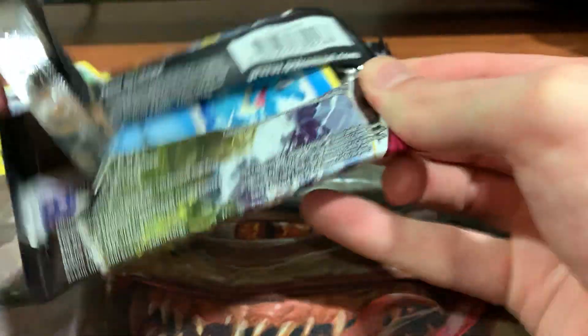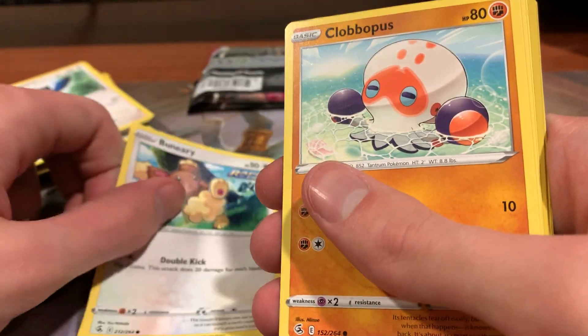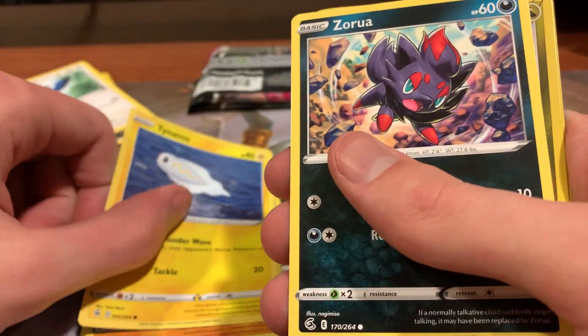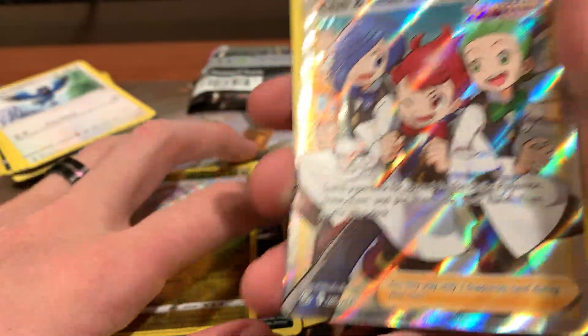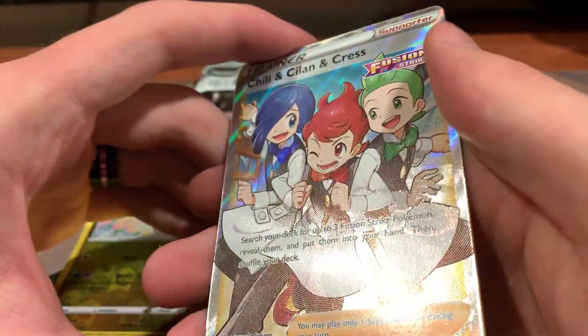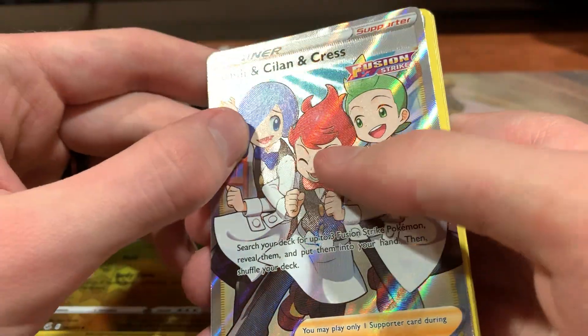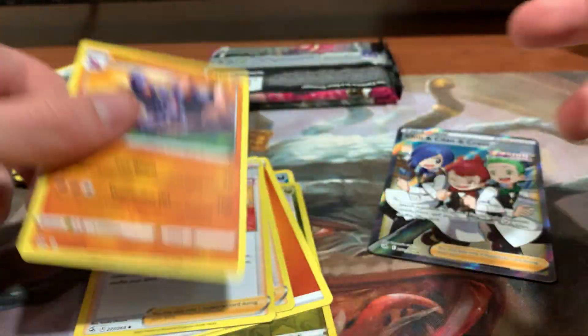We got a black code card, so hopefully we can get something really cool here. So: Totodile, Baneary, Clovapus, Teen Ammo, Zorua, Reverse Hollow Sligoo — hey, look at that! A full art Chili, Silent, and Cress! Man, they look great. It searches for three Fusion Strike Pokemon and puts them into your hand and then shuffle your deck. That's really great. Love to see the foil. Fighting Energy, Schoolboy, another Chili Silent and Cress, and Gliscor.